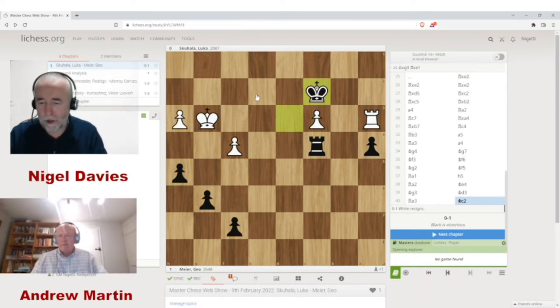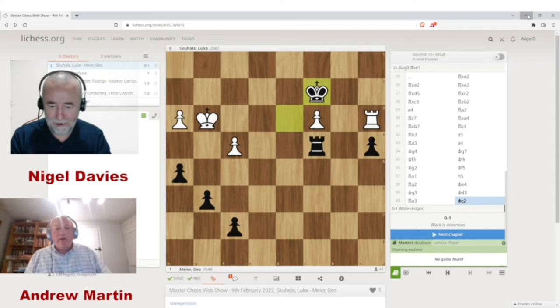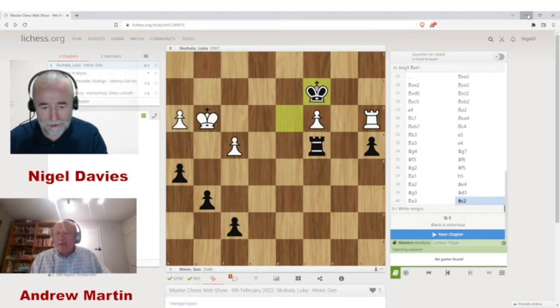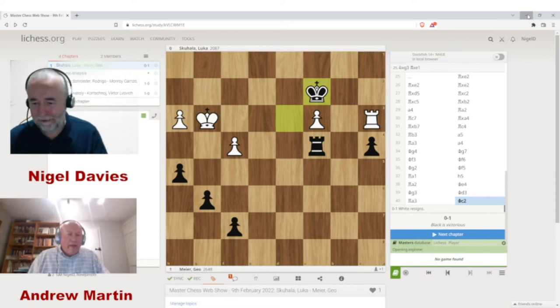I'll now hand over to Andrew who has some very interesting stuff on the England Gambit. In these shows we're going to try and make it entertaining. The first thing I wanted to do was look at one of these gambits being recommended all over the internet. These days, to get the next million followers they recommend some completely unsound gambit to make chess fun for the general population. I'll deal with the Stafford Gambit in future weeks, but today we want to train our guns on the England Gambit: 1.d4 e5.